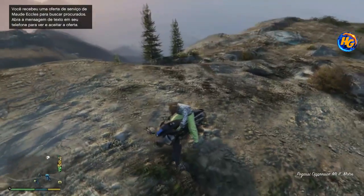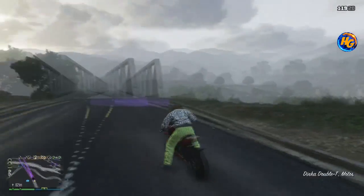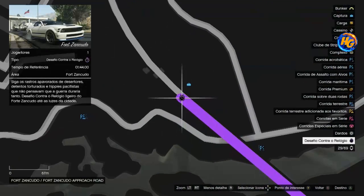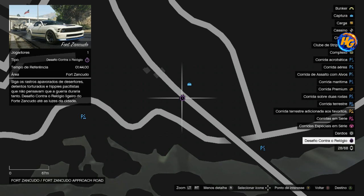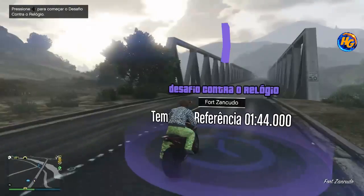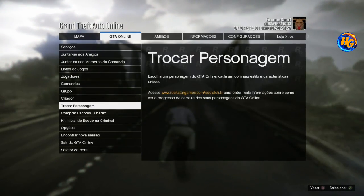Now we go to the time trial race. This week the location is near Fort Zancudo — the airport area. The race changes every Thursday, so if you're watching this video at another time and the race isn't there, just find it on the map and the glitch will likely still work. Grab a street vehicle, press right on the d-pad to start the time trial, go to GTA Online, and switch to the male character.